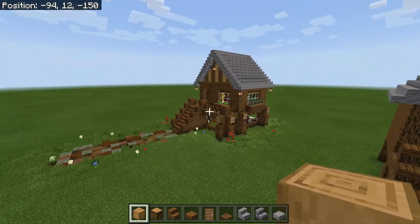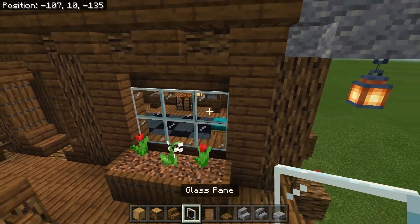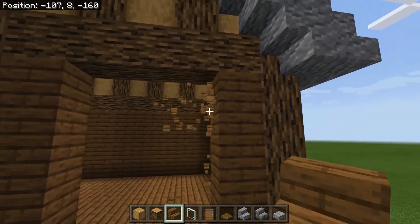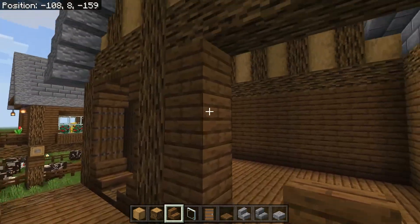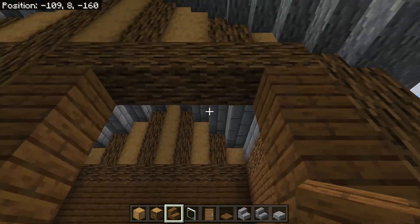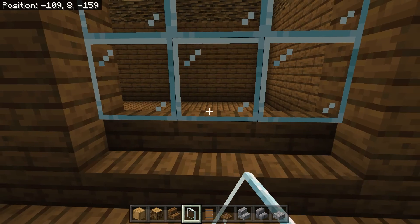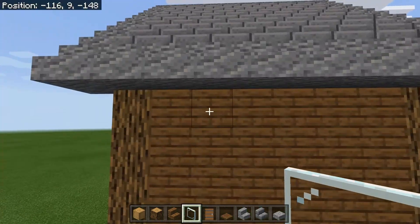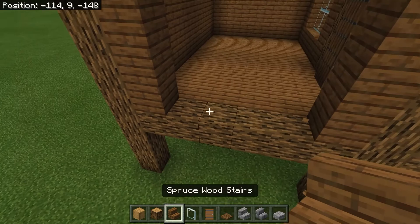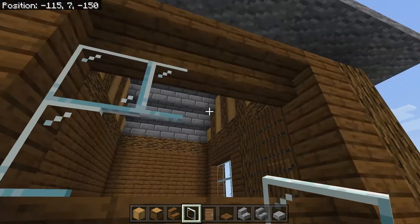Now we're going to work on the windows. All you need is some spruce wood stairs and some glass panes. Starting with the front window, get rid of all the filler blocks, leaving just this column and the one next to the two beams. Replace those with spruce stairs at the bottom and upside down spruce stairs at the top, then fill in the gap with glass panes. For the windows on the side, punch out all those blocks, leave the column on the far side, and replace with stairs and upside down stairs, then glass panes.